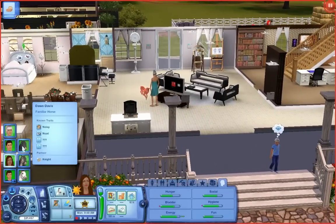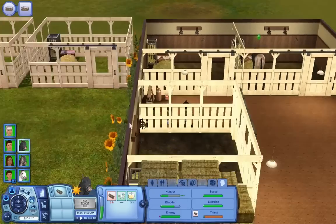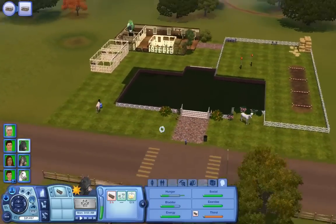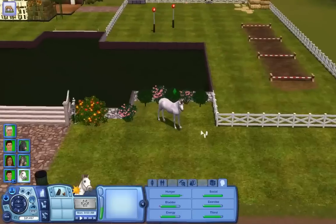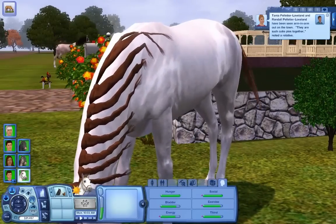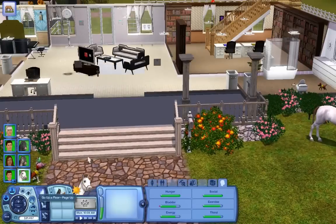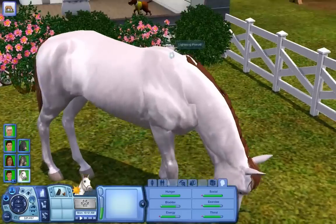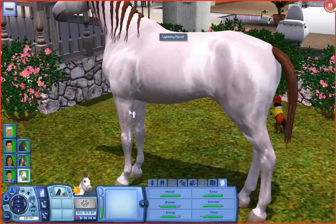In this part, Miss Dawn should be going to have her child, and I believe that's it. We've gotta get our relationship up with Lightning. That's Barry, this is Lightning. We have to get our relationship up with Lightning, who arrived in the last part. He is a different color, because a lot of you guys were like, oh my god, we're getting the same color combinations. I'm sorry, I don't choose them.